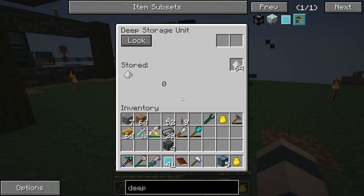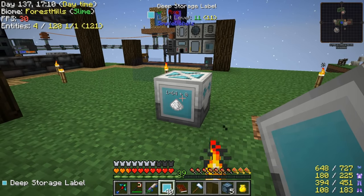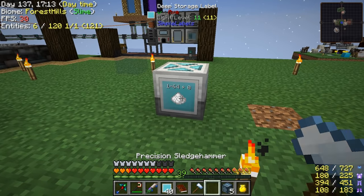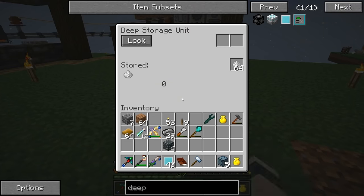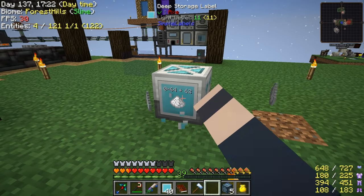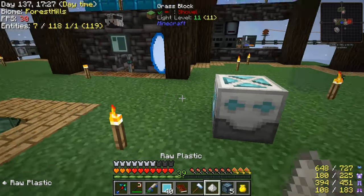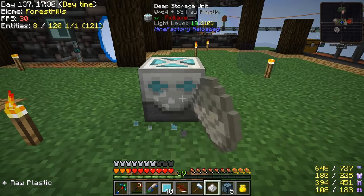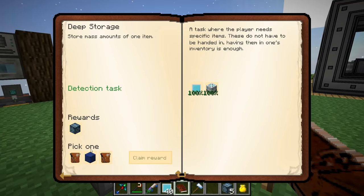Deep storage unit - and we need the label for it, those are really cheap. If we put these down can we move them afterwards or are they set in place? Let's put in some plastic - hopefully that doesn't keep it as plastic forever. If we break this it does not drop the items on the ground. This basically holds almost an infinite amount of stuff - so for long-term storage this is what you want. But it takes up space and is complicated to set up.